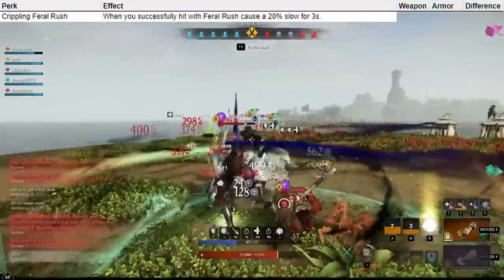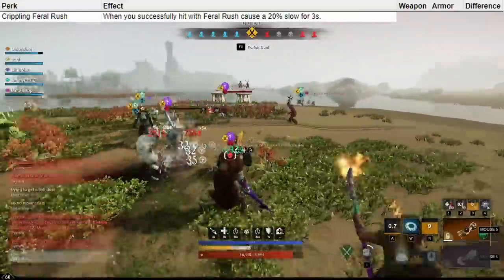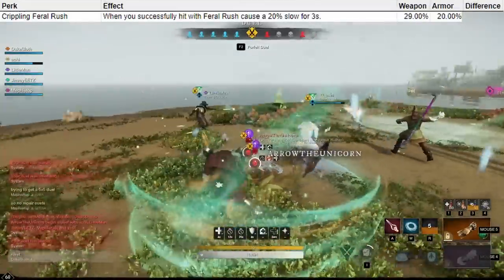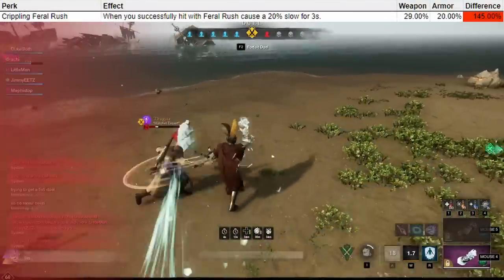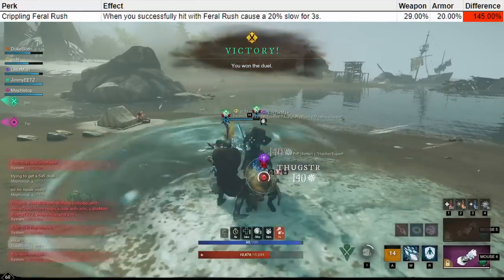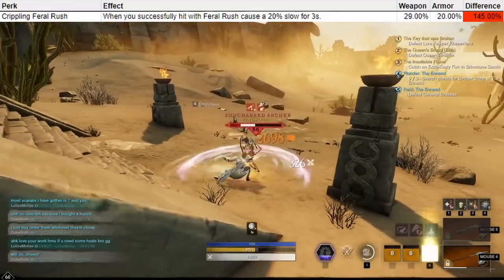Crippling Feral Rush applies a slow when you successfully hit an enemy with Feral Rush. This lasts for three seconds, and on your weapon this is a 29% slow, while on your armor this is a 20% slow. The difference here is just a 45% increase, so very much on the bottom end, and it's also just a slow. It is a slow you want to have in a PvP hatchet build, but not one that requires you to have it on your weapon. I would absolutely recommend putting this on your armor and never on your weapon.